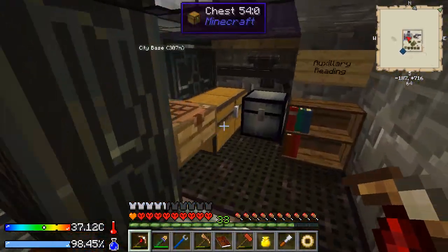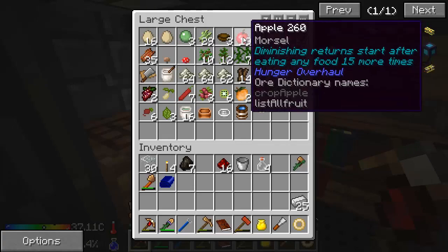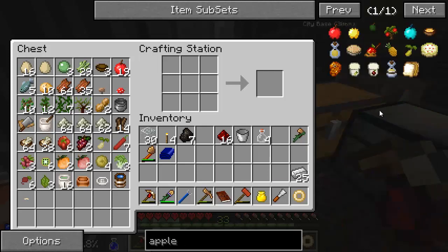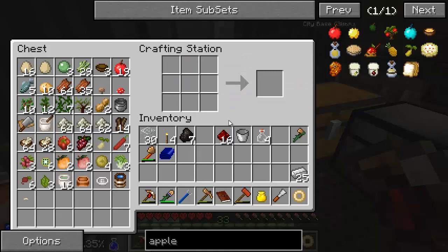I need to get some food to take with me. Should we cook up some tea? We've got apples — let's make applesauce. Applesauce is just an apple with a pot and a mixing bowl. Let's make a bunch of this. There we go — tons of applesauce.